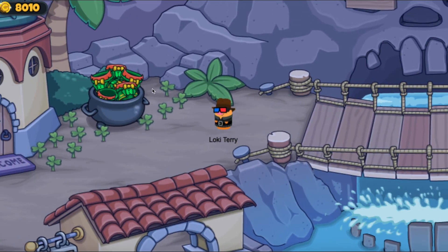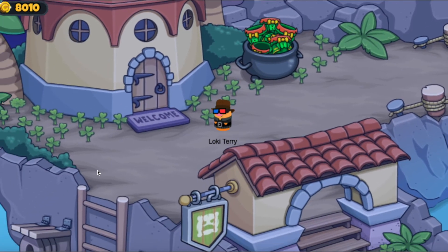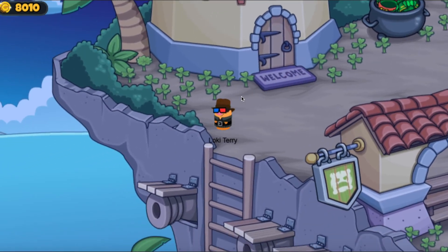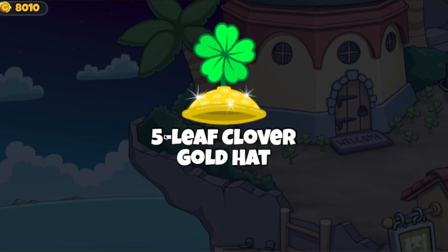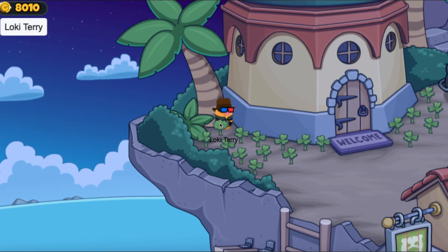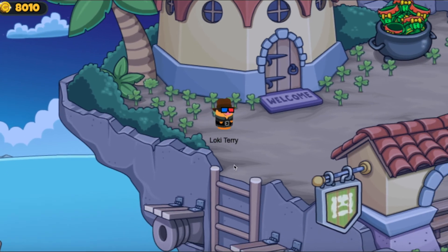Let's go over the bridge. There's another item here which is the leprechaun suit — nice. And then there's a hidden item here. You see this clover looks a little bit different than the others, it looks very special. If we go over to it, it's a five-leaf clover gold hat. A five-leaf clover gold hat — that's insane! So make sure you get this one here. It's definitely hidden and it's triggered by this special five-leaf clover on the floor next to the observatory.